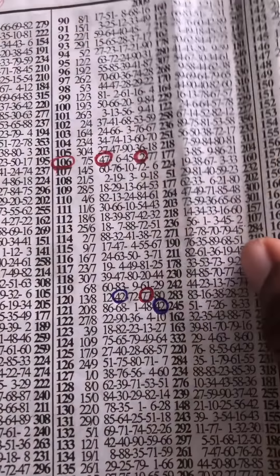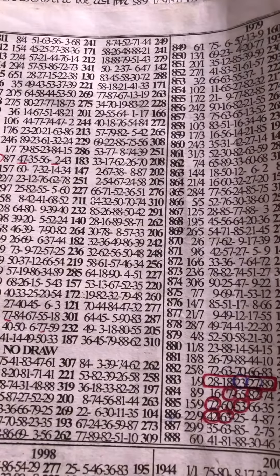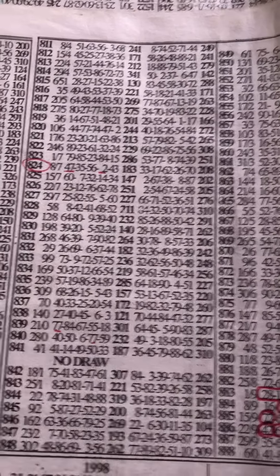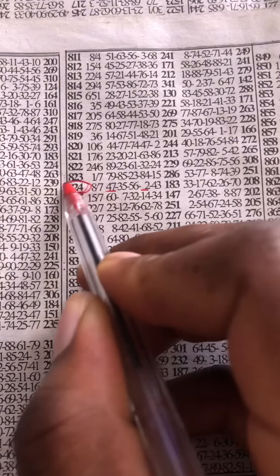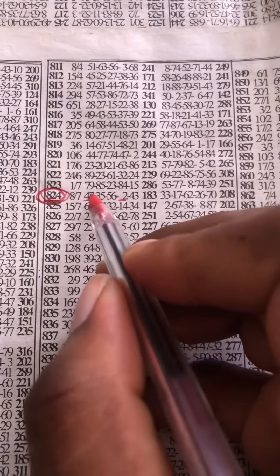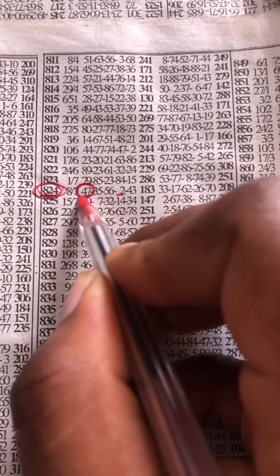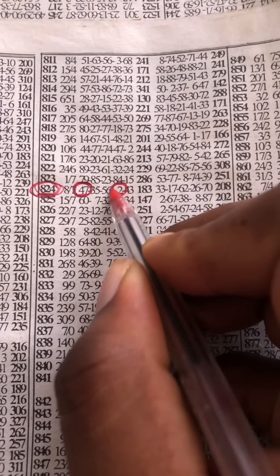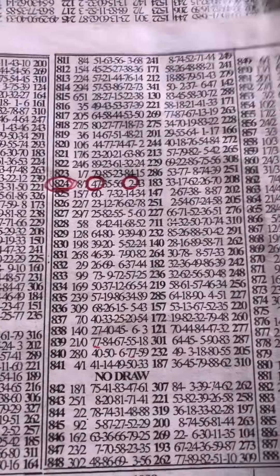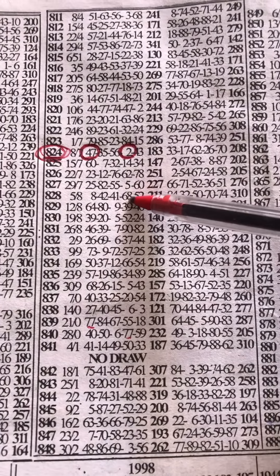The key is saying: wait for 77 to drop at fourth position. The moment 77 drops at fourth position, your key has been set. So take notes. You wait for 77 to drop at fourth position — and you can see that the 77 has dropped at fourth position, just as the key indicated.